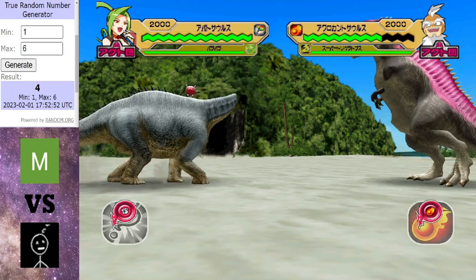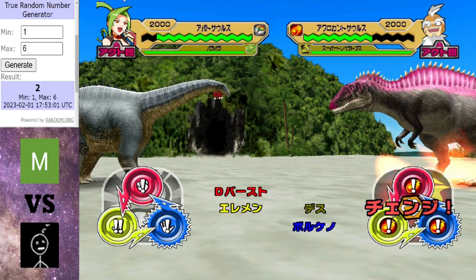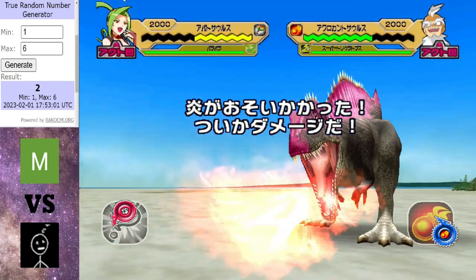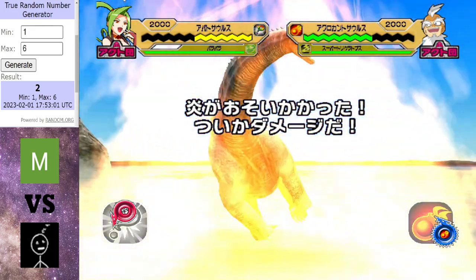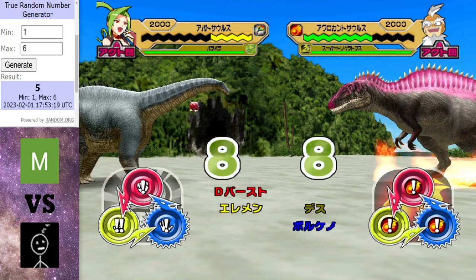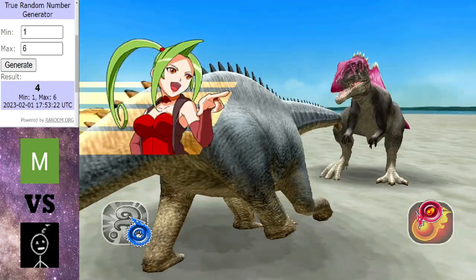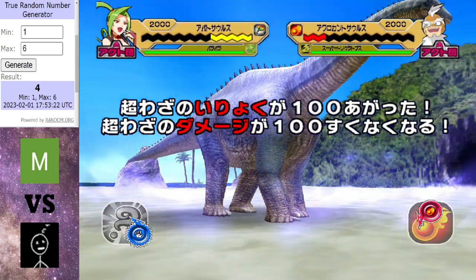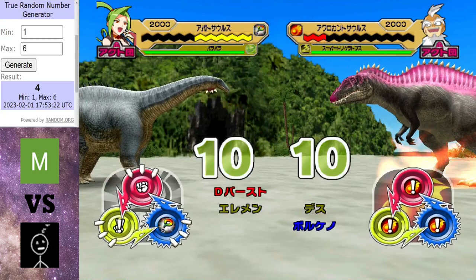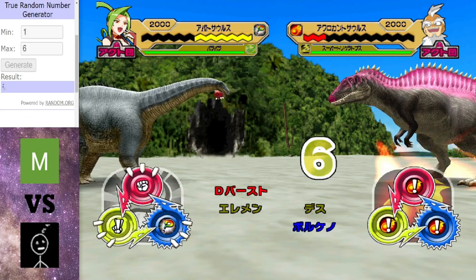That's a tie. Took a lot of damage there from Atro's moves, and it's going to take a lot of damage from this crit. Oh, not too much — but Volcano Burst will make up for that. And that will put Dragon Destroyer in the lead. Well, he was in the lead, but he won't be anymore because the Apatosaurus gets a crit this time. More elemental power — and a support effect from power.